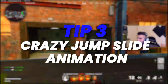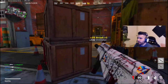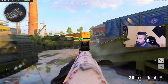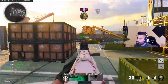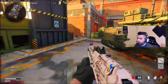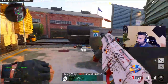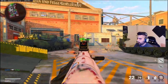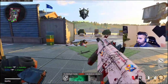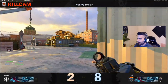For tip number three, we're going to a crazy jump-slide animation that was big at the start of the game, kind of died out, but people don't realize it's still actually very good and pro players still do it. Basically what you want to do is jump, slide, then jump again at the end — jump, slide, jump, just like that. It's a very fast animation, the momentum pulls up very quickly. Jump, slide, jump — and you're ready to challenge.